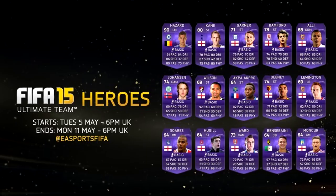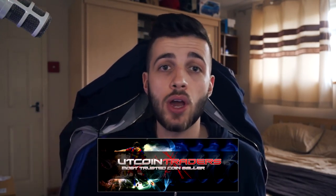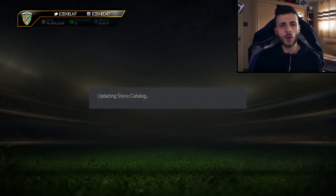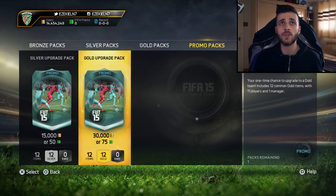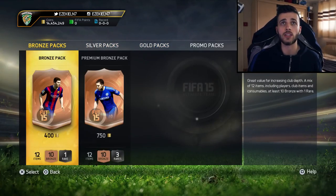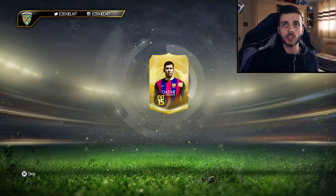If you want to buy some ultimate team coins make sure to go and check out utcointraders.com — I'll leave a link below. You can get some cheap accounts or top up your current account with coins. Let's get into this pack opening. Unfortunately we only have 7.5k packs available; we only have the gold upgrade and silver upgrade, none of the special packs. Last time I did a pack opening I managed to get Messi first owner, and this is actually that account.